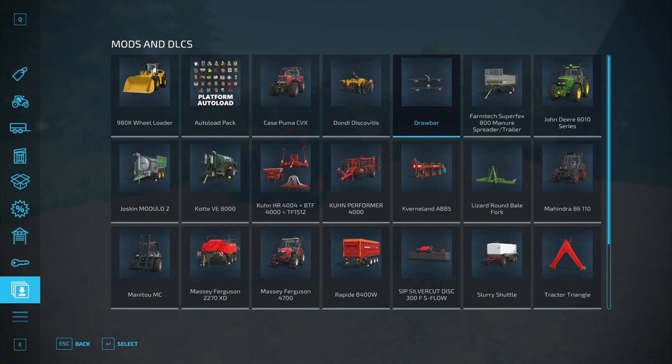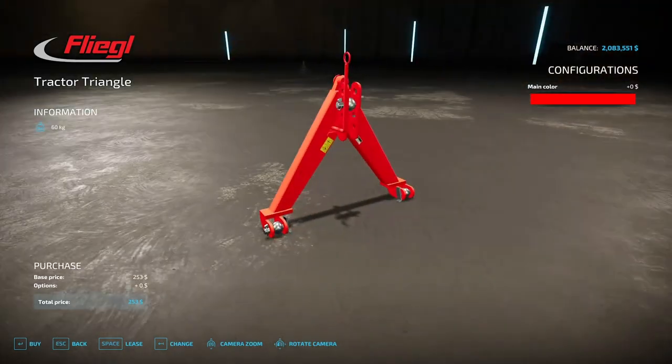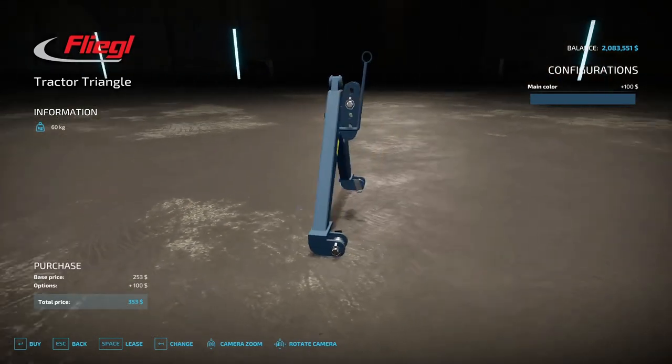Also from Dithmarscher Modding is the Fleagle Tractor Triangle — a weight in the shape of a triangle that helps keep the tractor's wheels on the ground and improves balance. Costs $253, weighs 60 kilograms, and you can change the color. It is exactly what it says it is.